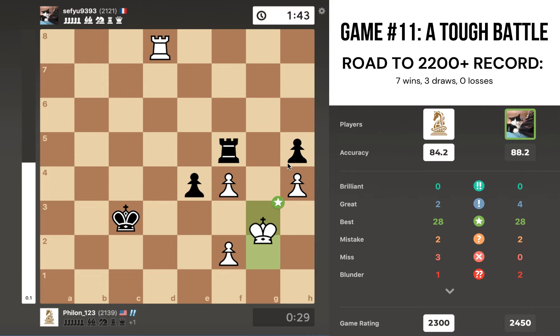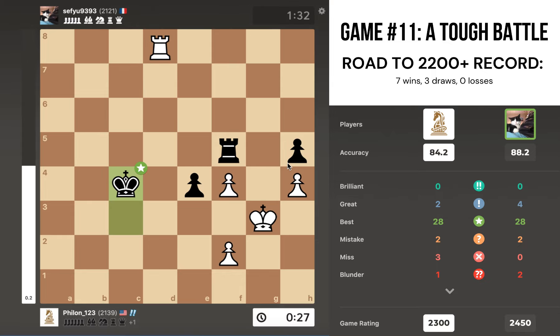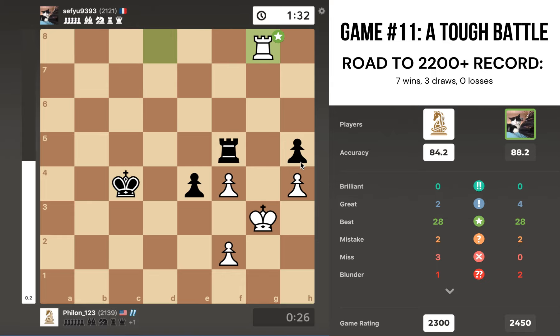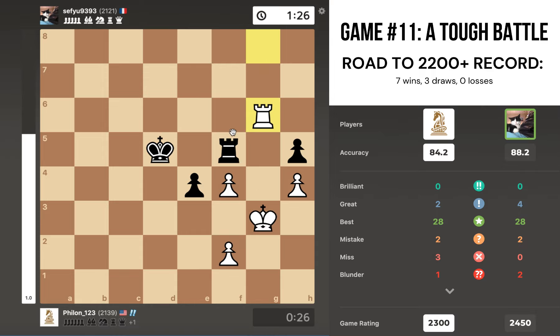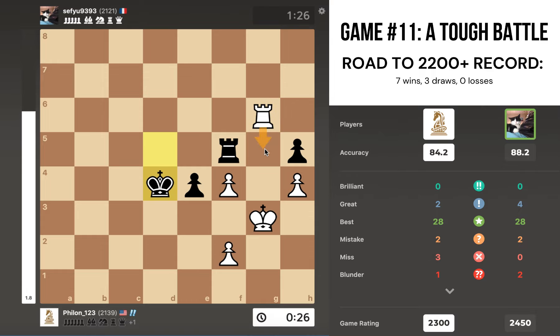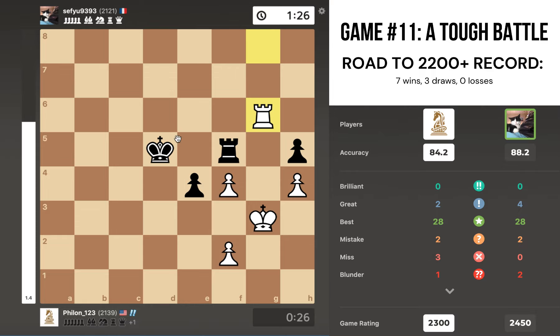We shuffle around for a while — he's trying to flag me because I'm low on time. I actually end up getting to a position where I'm better. Rook g8, king to d5 — I've got a better position here. I played rook to g5 but apparently the winning move is rook to g6. I think if king to e4, then rook g5 — the idea is to stop the king from coming back and put him almost in zugzwang, so if he moves his rook I get a check, take the pawn, and if his king goes further up the board then rook g5 and the king and pawn ending would be winning.